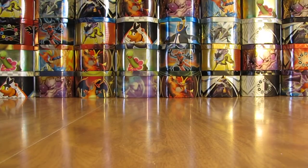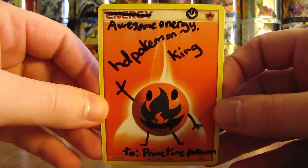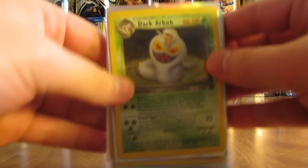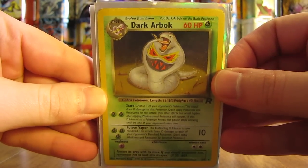On to the next stack here that starts off with a signature card — HD Pokemon King. Set that aside. It looks like these cards are in sleeves. Starts off with an old school holo, a Dark Arbok from the Team Rocket set.